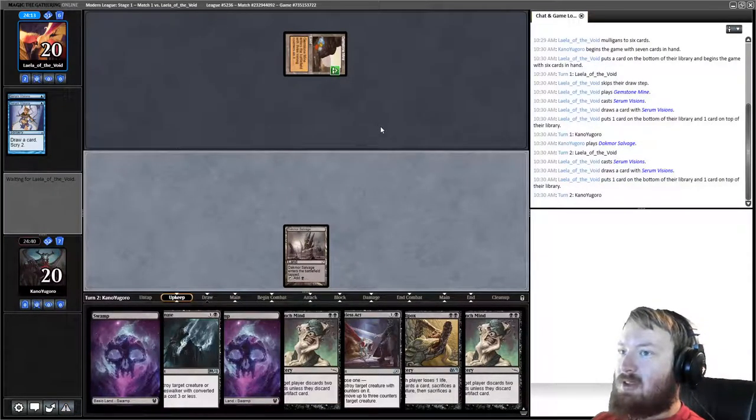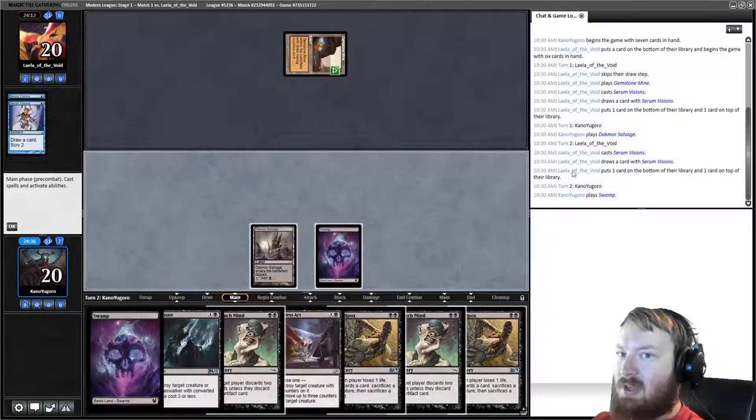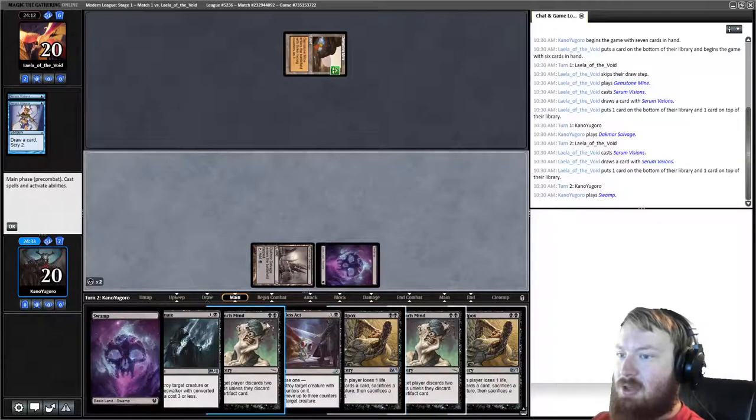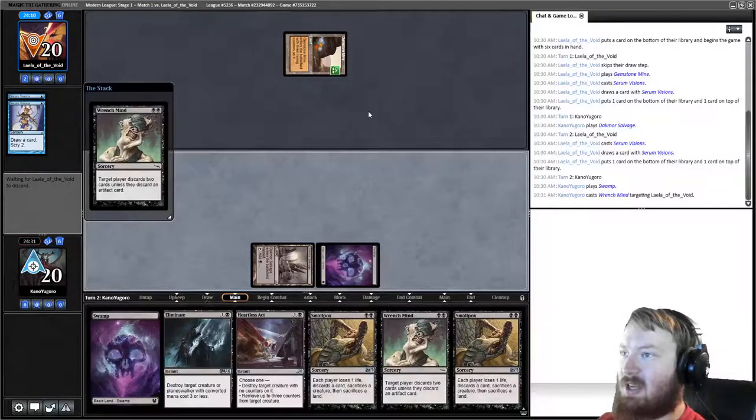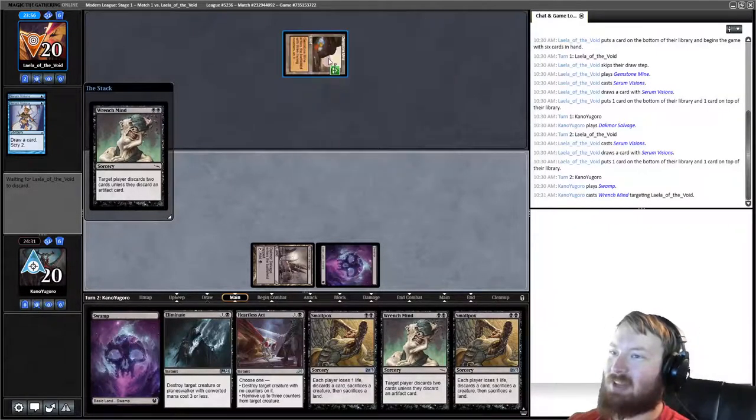We draw Wrench Mind, so we play Dack More Salvage tapped. Ad Nauseam being as prevalent as it is is quite interesting because I feel like that deck is something that is easily hated out of the metagame. There are so many things that can ruin our opponent's day. They put one card on top and one on the bottom. I don't want to Smallpox yet because my opponent would just sack Gemstone Mine when it has no counters left.